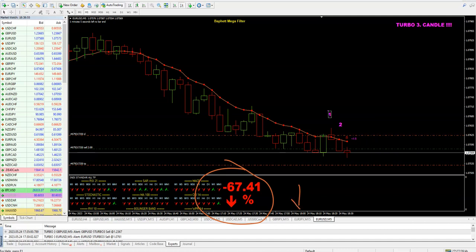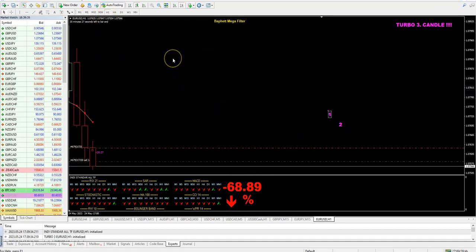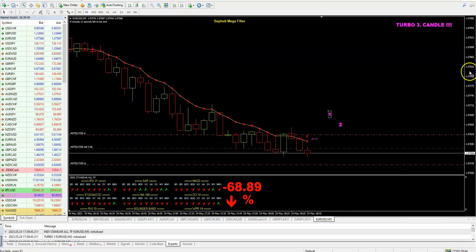This must be in red in the sell direction. Turbo Third Candle is only used in a trend situation - so if we are in a downtrend, we take only sell trades. We will not trade buy here. How do you know you are in sell condition? You can go to a higher time frame and see that you are in sell conditions - the price is under this line, going down.